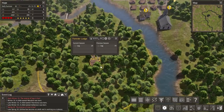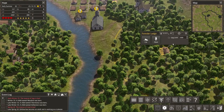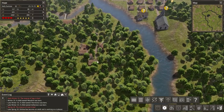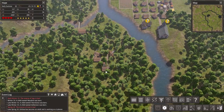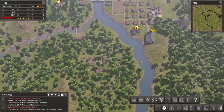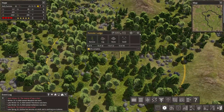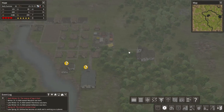This foresters lodge only completed about 74 logs last year whereas this one completed 94, so this one's always got more. This is probably due to the fact that a lot of the real estate here is taken up by the hunting cabin and the gatherers hut. I really recommend if you're going to do this in the future, make sure the foresters lodge is out on its own. So I'm building another one here - yes there's a lot of empty gaps but hopefully that will get filled up eventually.